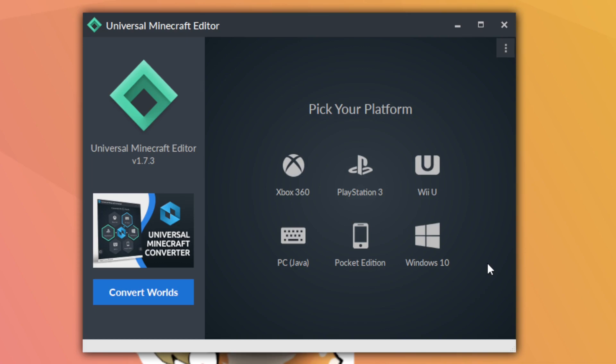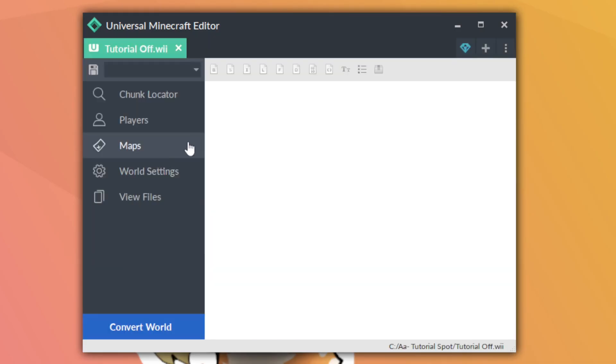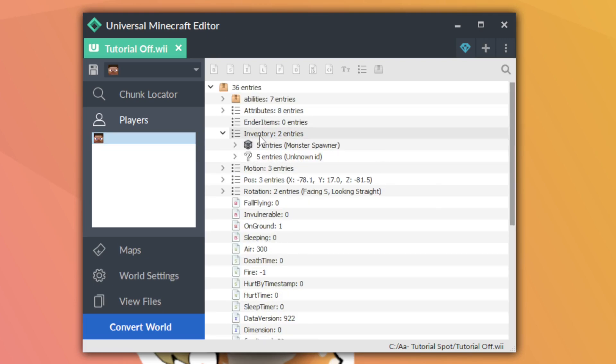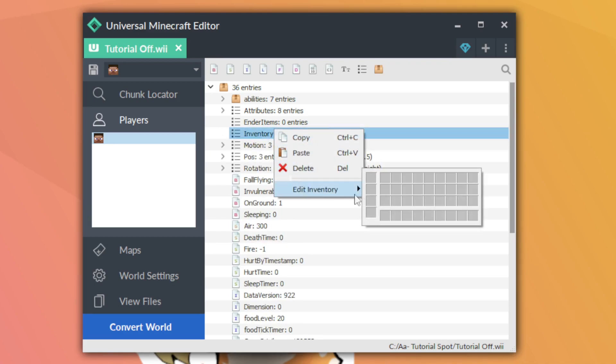We don't need to do any in-game setup today because attributes can be made fully with modding. I'm going to open up the tutorial world we've been using. I'm going to use my player as a spot to make these items since they'll spawn right in my inventory. I'll double-click on my player data and clear out the items we already have.